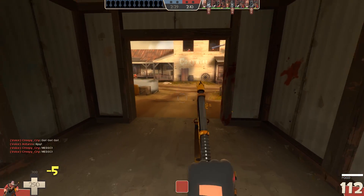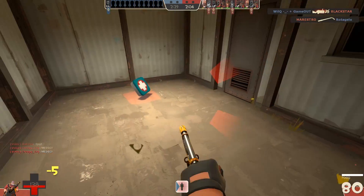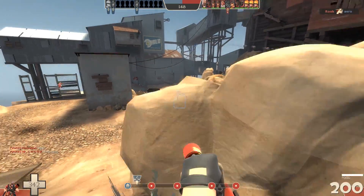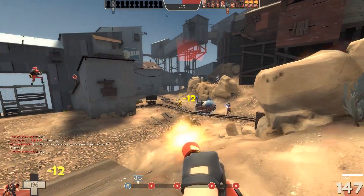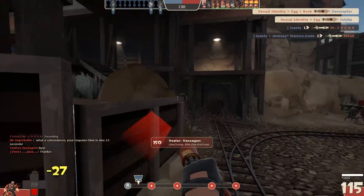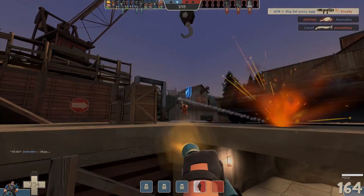As soon as you drop below around 200 health points you really need to start thinking about topping yourself back up. One thing I've noticed whilst playing Heavy is that you can often dodge long-range projectiles by simply changing direction the moment they're fired. If you're strafing in a single direction for a long time, a soldier or demoman will aim for where you're going to be in one or two seconds — so simply by changing direction the moment you see them fire you can often negate a bunch of the damage.